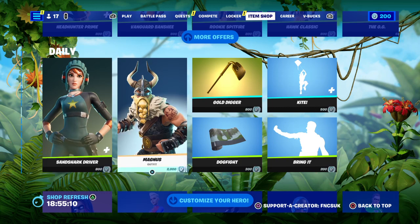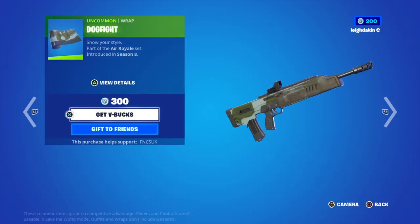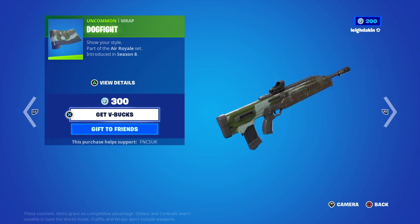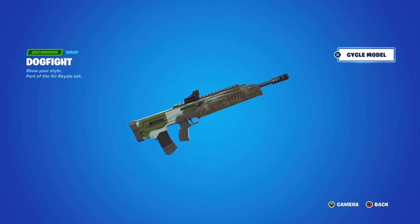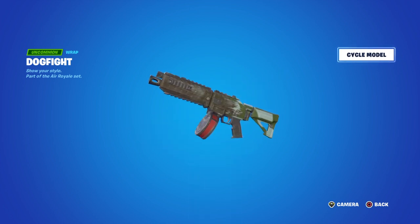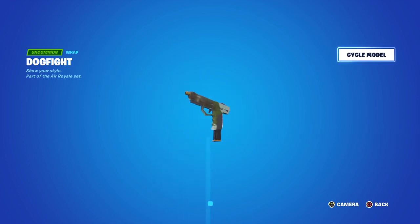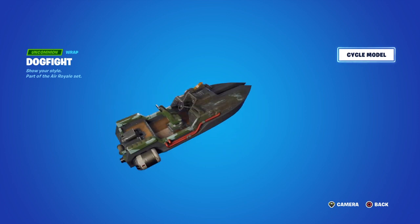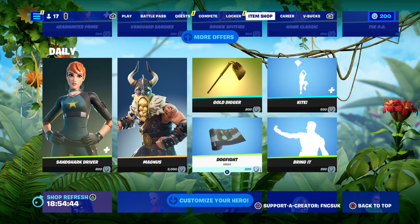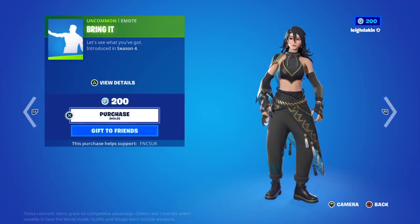Sangshot Bat Bone Note for 800 V-Bucks. Magnus for 2,000 V-Bucks. Dogfight Rat for 300 V-Bucks — Chapter 1 Season 8, that's kind of cool. If you don't have a camo style, you've got Air Assault, Shotgun, SMG, Air Sniper, Combat Crystal, RPG, and the Boat — the Dogfight Boater! 300 V-Bucks. Gold Digger 800 V-Bucks, a Kite, and Bring It for 200 V-Bucks.